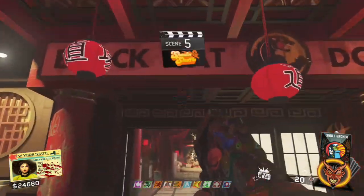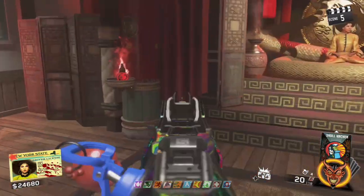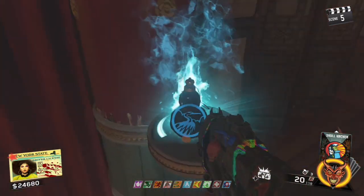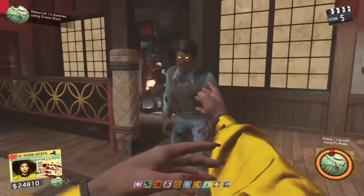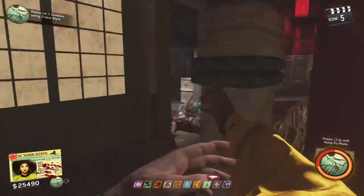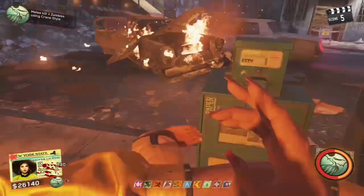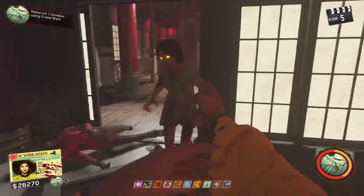Once Round 5 hits, go to the Black Cat Dojo and speak with Pam — you're going to get the Crane Chi, the blue one. All you have to worry about is getting the Crane Chi. Once you get it, as you can see in the top left corner, you need to get a certain number of kills while you punch or kick zombies. This is pretty easy — just kill about 25 zombies while punching or kicking, and then there will be another phase after that.